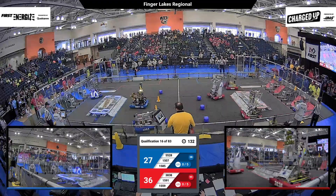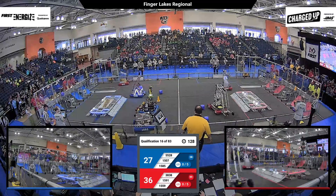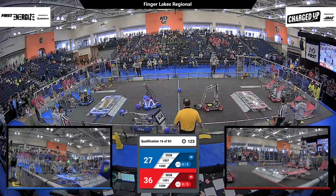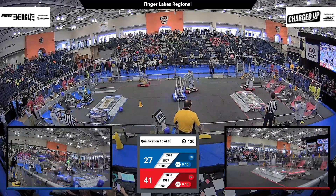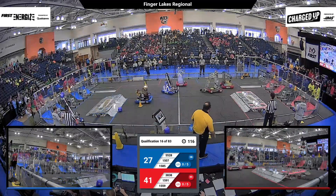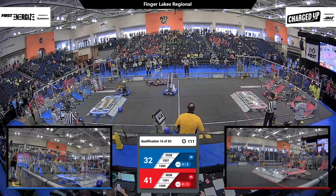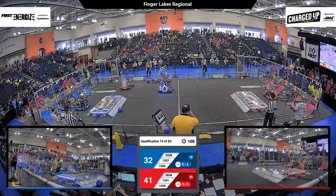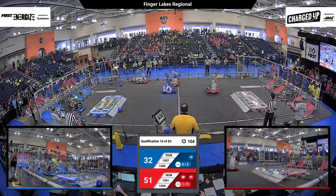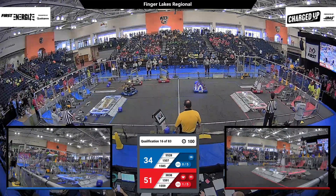And we're into the regular play now. We've got the Blue Alliance moving over some cones into their grids on the outer grid and also the cooperation grid. We've also got 1559 with a cone in their clutches moving up to the grid to try to get the cone on the upper node. Will they get it up there? And they drop it on — it goes right on like butter. And 1507 has a cone in their hands as well, and they miss that upper node and it drops into the crevasse.